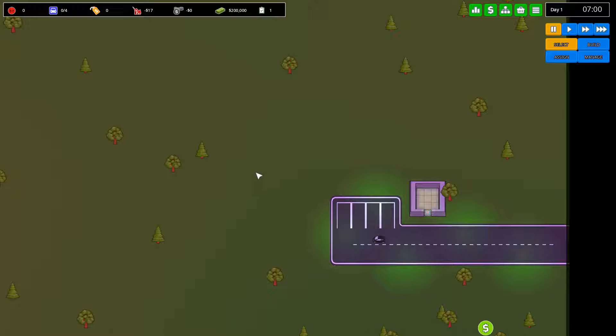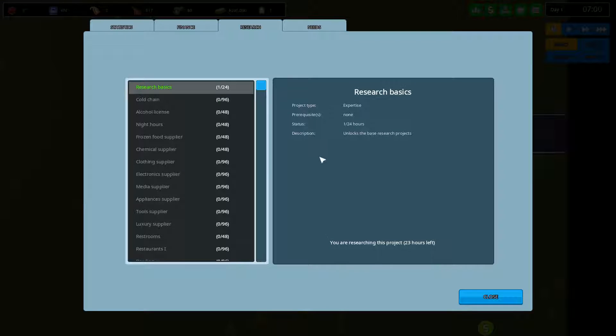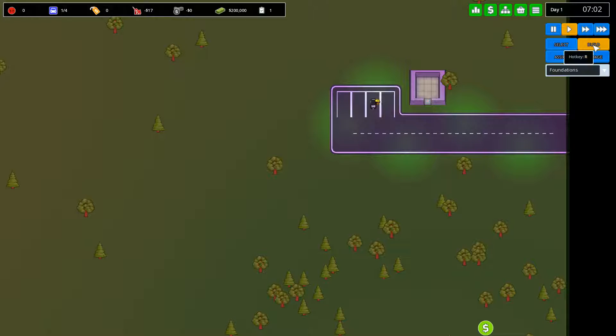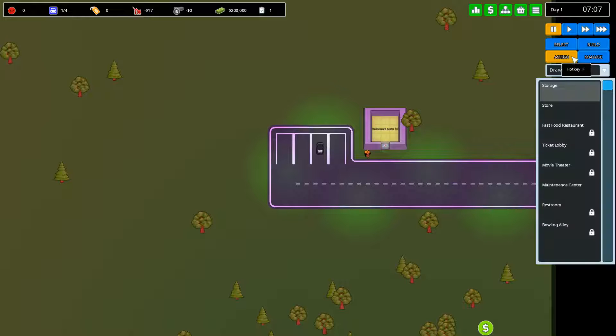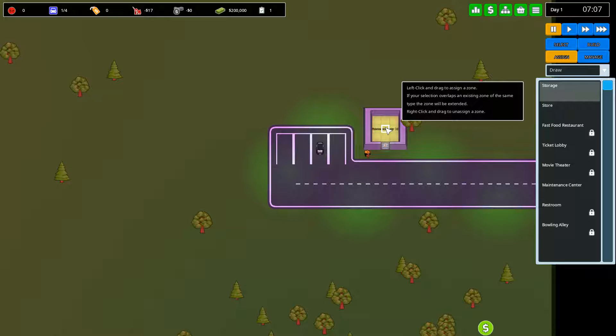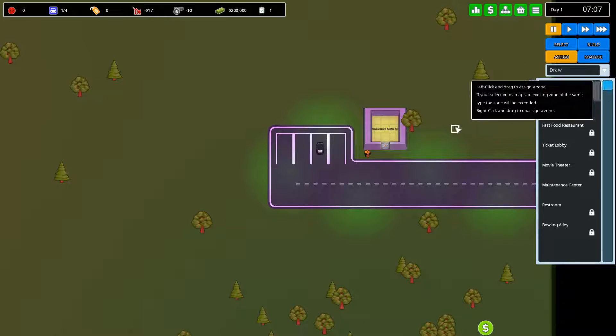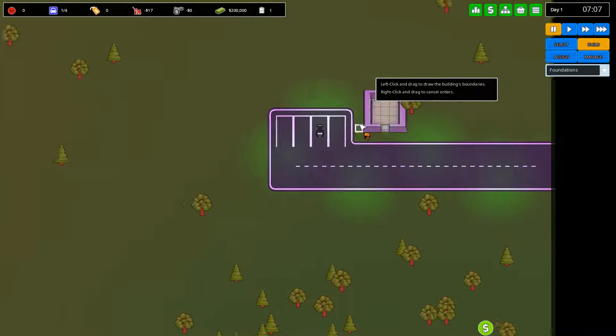We best start on making a store. The first thing we check is our research — we need to research the basics first before we can do any type of research. We've got access to just some basic things to begin with. We need to start building foundations. Currently we have this little building — it's the maintenance centre. Builders and janitors will stay here when they're not doing anything.